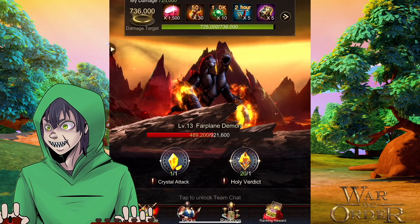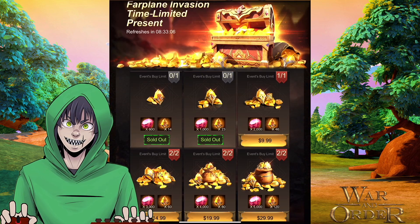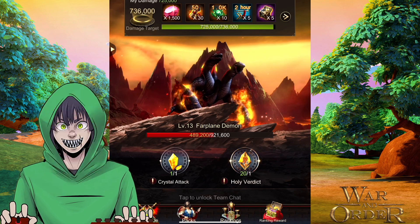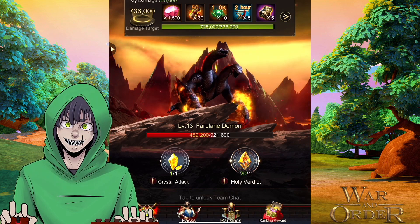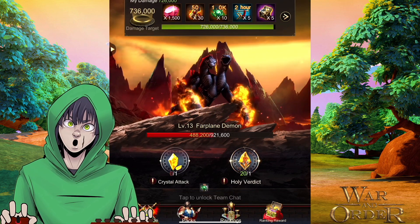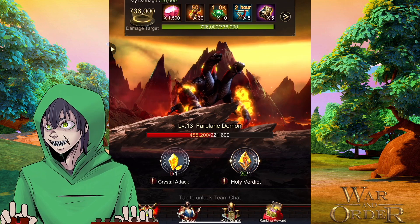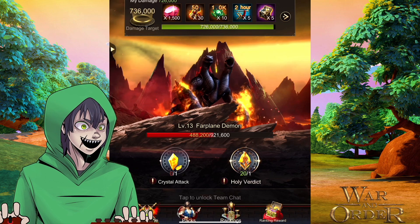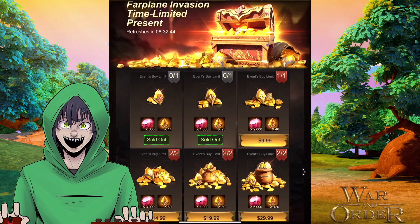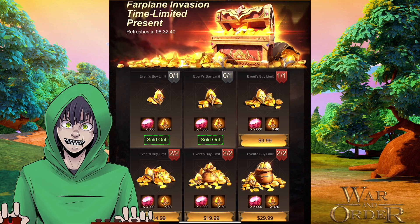You'll only get a few basic crystals per day for free. Everything else you have to purchase. To purchase these, you can go here to packs — I've already got the first two here and I was able to get two of the first ones because it resets each day. These start off at $2.99, and this second pack I got was $4.99, and that's what I plan to get for this event.